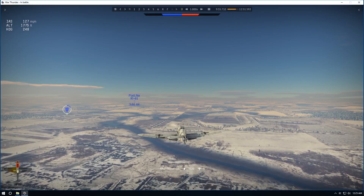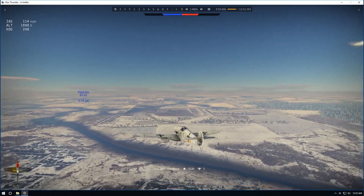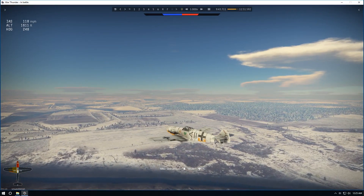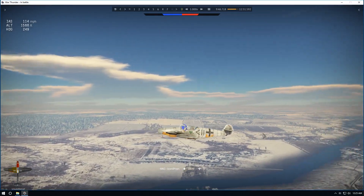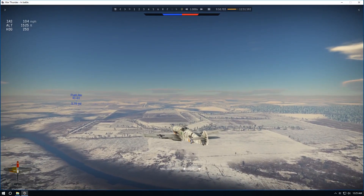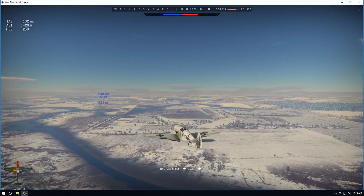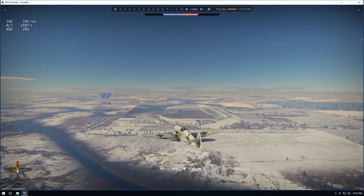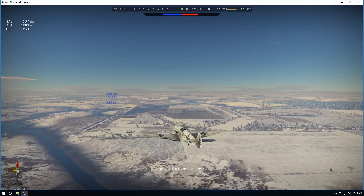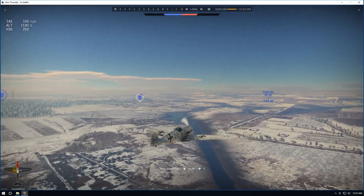The only thing we can do is try to look for a field where we can land this thing. If the plane crashes you've got to pay the whole cost of the repair. But if you can make what they call a soft landing, the repair isn't quite as much as a complete repair. So if you're short on Silver Lions, try to make a soft landing rather than crashing — that way it won't cost you quite as much to repair your plane.